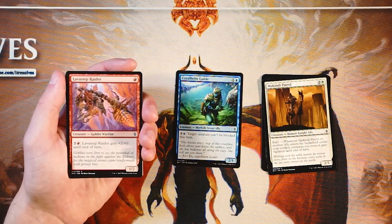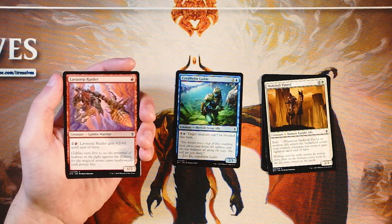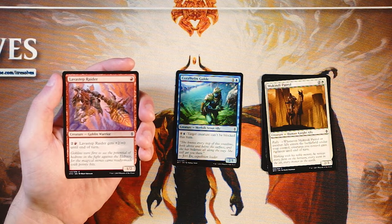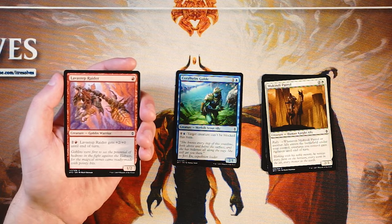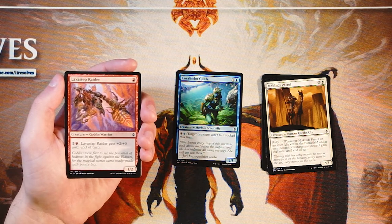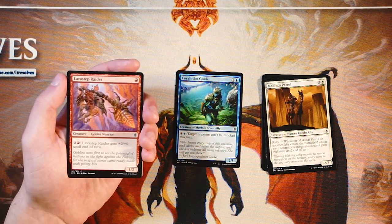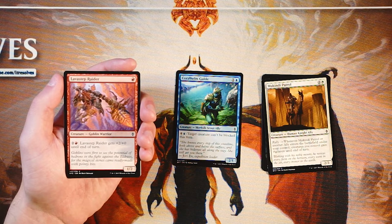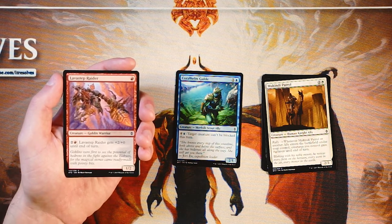Lava Step Raider is a 1-2 for one red. You can pay two and a red for +2/+0 until end of turn. I actually like this card — it's fairly aggressive. It's a 1-2 for one so it's a little overstatted for a one-drop. Obviously you can't always play it on turn one, but it has the ability to scale up with power, which is nice. I don't think it's necessarily better than the Guide, but it's probably on par. It's fine but not amazing — probably not the first pick.